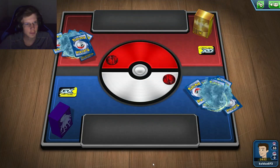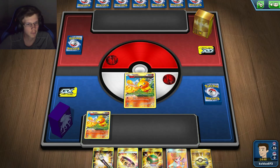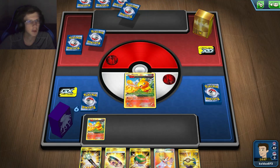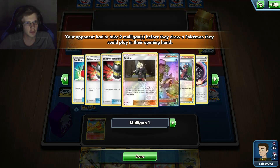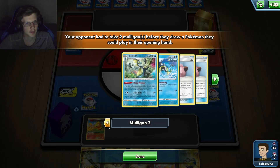Alright, going to the first game. Going second. Pretty good hand — get a Juniper and attach a Hustle Belt, get some basics. Really good hand. Probably not going to do a lot of damage on my first turn, but it is good just to do a little bit. What are we playing here? We're playing a Stall deck.